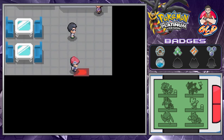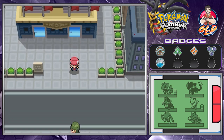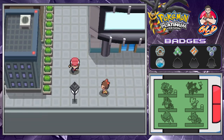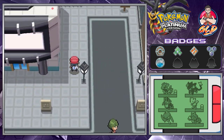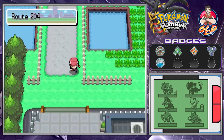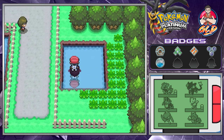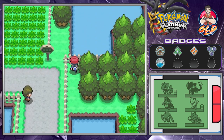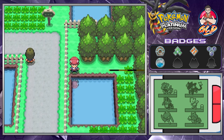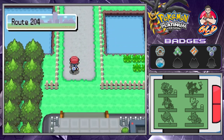Since we've already earned five badges that will give us a little bit more. I think I forgot an app over in Celestic Town, but we'll be back in a few episodes to get that. So what we're going to be doing here is grabbing a few items we can reach now that we're surfing. That's the name of the game.